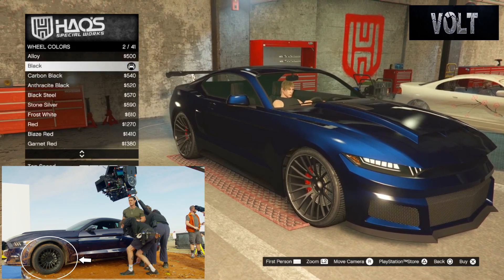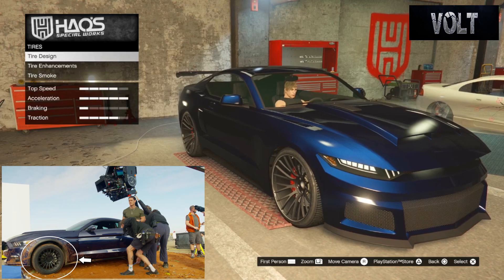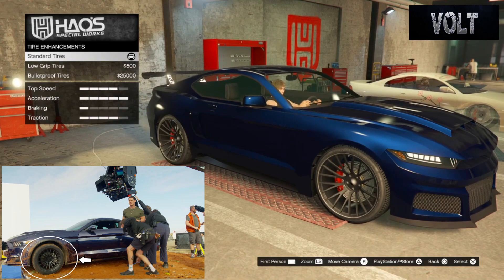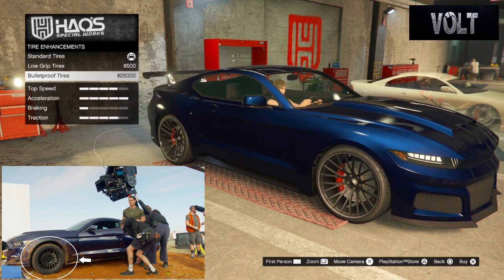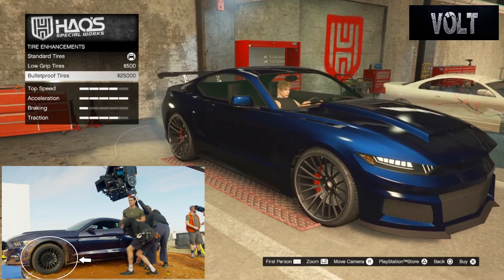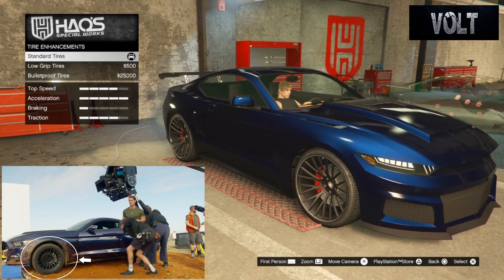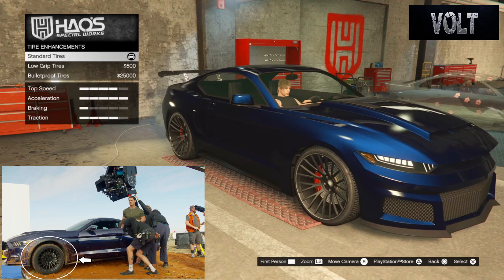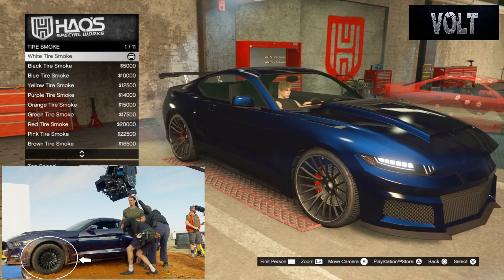After that, move on to the wheel color — just go with black. They were nice dark black rims, which looked really cool, especially with the contrast to the dark color of the car. After that, move on to the tires — go to tire design and just keep them stock. No tire text or anything custom like that. From there, move on to the tire enhancements — probably go with standard tires. It definitely wasn't drifting, and most likely they didn't have bulletproof tires. White tire smoke is the best option — the two tire smokes I usually go for are white and black based on how they are in the movie.